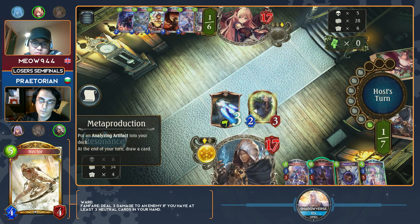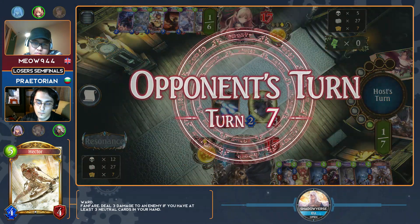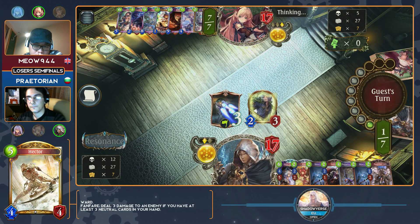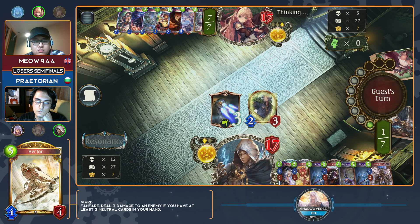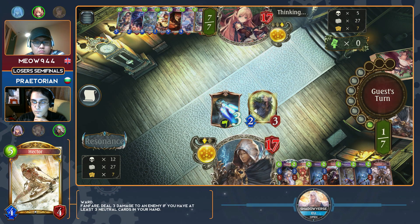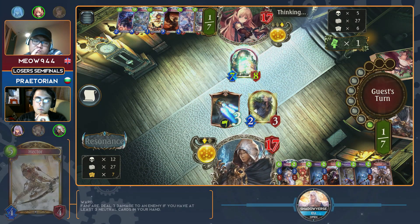Looks like he just wants to put more artifacts in the deck — no problem with that. He's going to shuffle. Play that puppet. Hamelin is actually also very good in certain situations — you can use it to copy an artifact to get yourself two instances of three damage rush, for example. You can also copy a generator if your deck size is running a little too low, just throw some artifacts back in the deck. Remember, currently any artifact that is played is gaining Praetorian two play points because he has the Deus Ex effect — every artifact played from Deus Ex has that innate one play point generation, plus the Acceleradium in play.